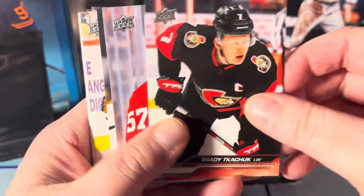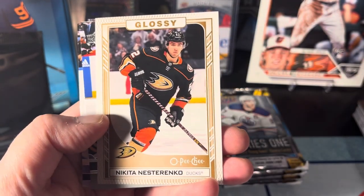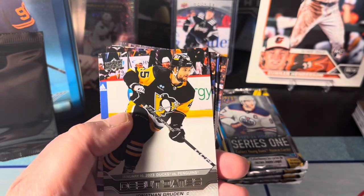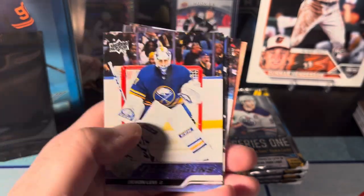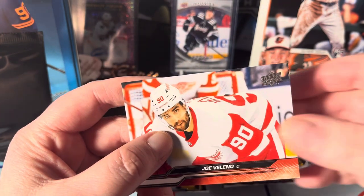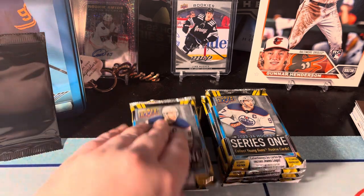I'm gonna go through this pretty slow — I haven't seen the base that much yet, so bear with me. Here we go: Thomas Chabot, Brady Tkachuk, David Perron, Arthur Kaliyev, an Anders Lee, a glossy Nikita Nesterenko. I didn't know they had OPC updates in here. A debut date of Jonathan Gruden, here's our first Young Gun — we got Devon Levi. I have heard of him. Kirill Kaprizov, Thomas Hartle, Artemi Panarin, and Joel Farabee. Not bad on the first pack, we did get a Young Gun so that's pretty sweet.